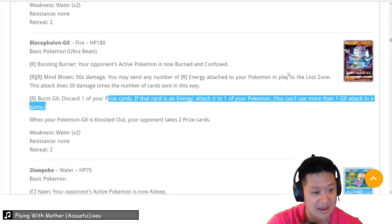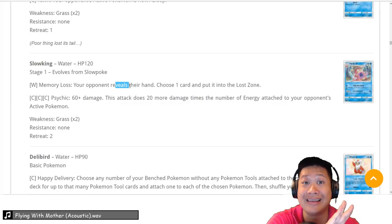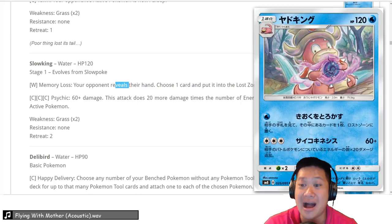Slowpoke and Slowking — the big thing about Slowking is Memory Loss: you look at your opponent's hand, choose something, and it's permanently gone for the rest of the game. It has a combo with a certain Unown coming up. Save it for that — moving on.